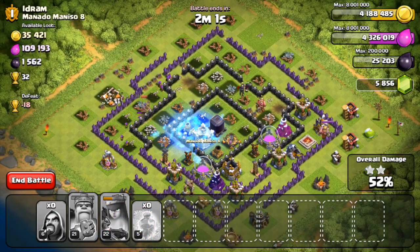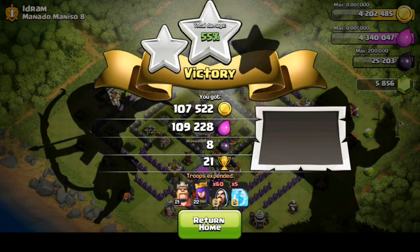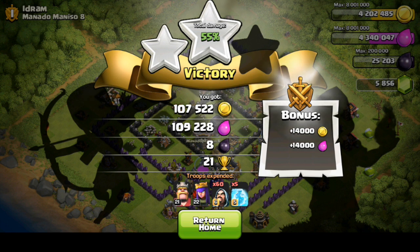The Queen is the last one up — we're going to use that last freeze spell right there. Some of those archers are going to head in, we've gotten 52%. I really wish the Queen would head into that dark elixir. Come on Queen — oh guys, there's all of that dark elixir right there just waiting for us. We did get over 100,000 of each resource.